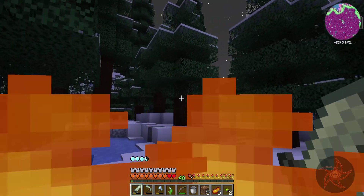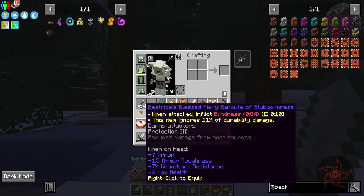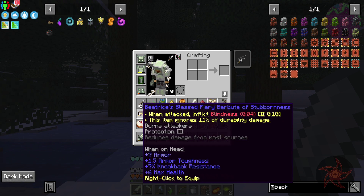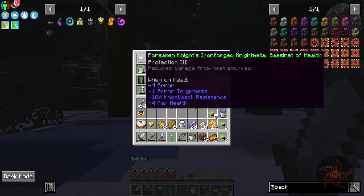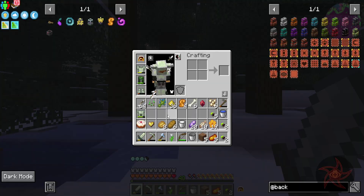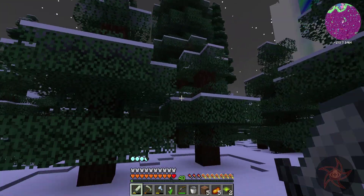Yeah, we're in the snowy area, in case you couldn't tell. And there's the Ice Queen's Tower. Blessed Fiery Barboot of Stubbornness — when attacked, inflict blindness for four seconds, ignores 11% durability damage, burns attackers, Protection three, plus six max health. Plus four, Protection three — yeah, we'll do that. Since I'm here though, the Yeti Cave should be really cool.